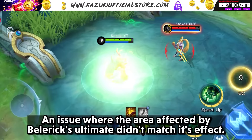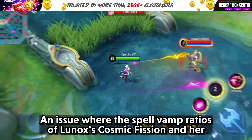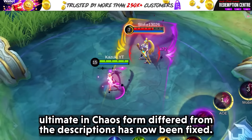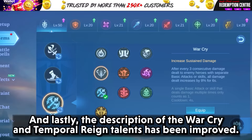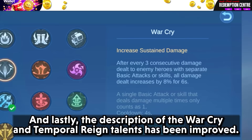Let's see some bug fixes. An issue where the area affected by Balric's ultimate didn't match its effect has now been fixed. An issue where the spell vamp ratios of Lunox's Cosmic Pheasant and her ultimate in chaos form differed from the descriptions has now been fixed. Some heroes' default battle setups have been enhanced for a better starting point in matches, and the descriptions of the Warcry and Temporal Reign talents have been improved.